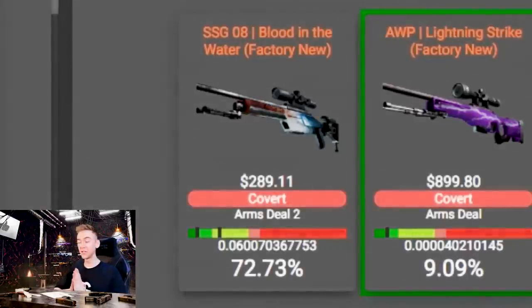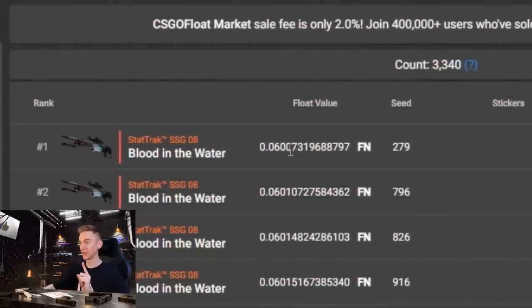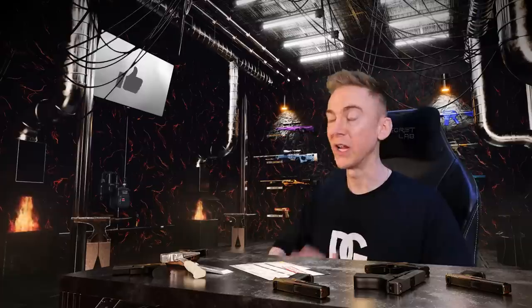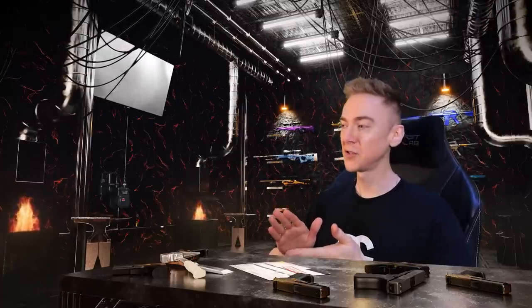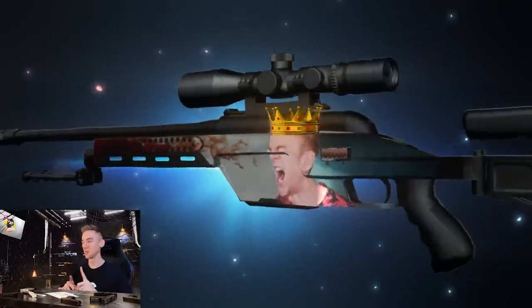The very final contract gives us a 72 percent chance at a Scout Blood in the Water. This scout Blood in the Water would beat the current number one at float 60073 — we'd be making a 60070, getting the number one Scout Blood in the Water. Normally this skin is my absolute enemy, but if we hit this 72%, it's something I've always wanted to craft. I'm kind of the king of the Blood in the Water, so it makes sense.